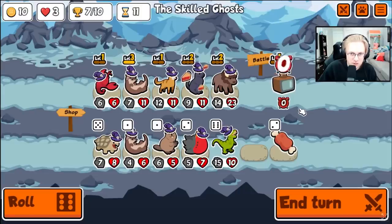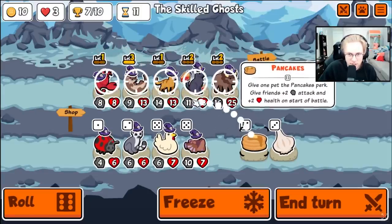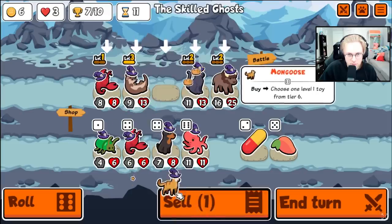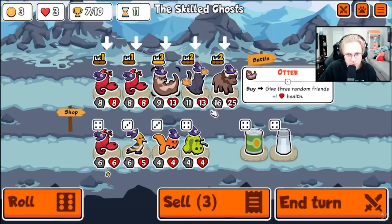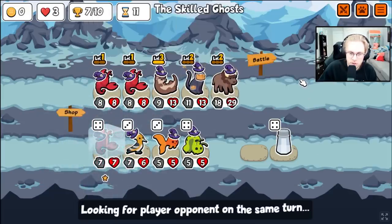It seems hard to do four squads with shop space. The shop space is kind of... not bad, but not great. Pancake... more panther? Please?